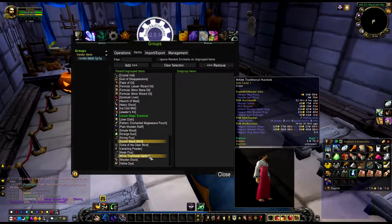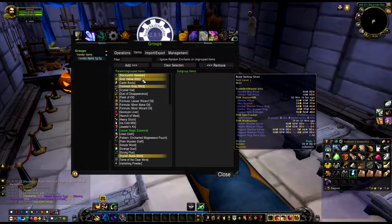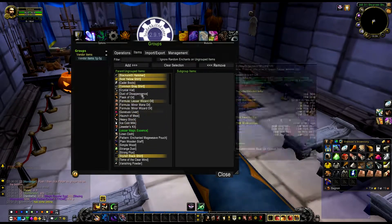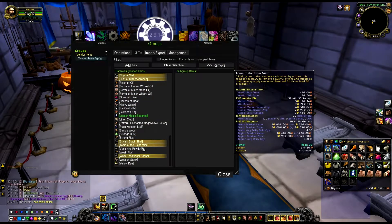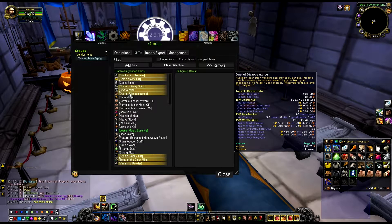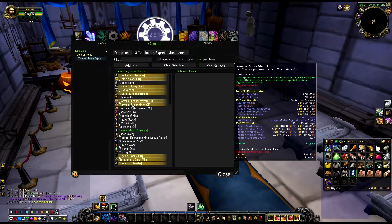There are also some bold yellow shirts - there's a couple of shirts: bold yellow shirt, common gray shirt, stylish black shirt, and the white traditional handbox. You can buy these from the tailoring vendor. I would try them out - these sell on a couple of servers. Also crystal vials from the alchemy vendor, dust of disappearance, and two of the clear mines and vanishing powders - they sell. You can buy those from the mammoth vendor.